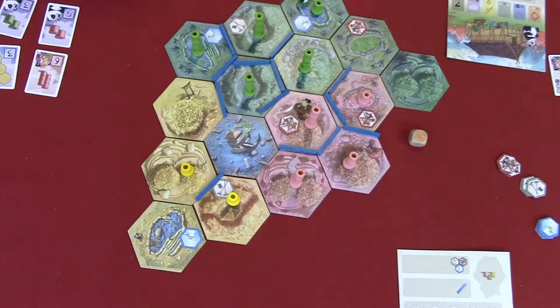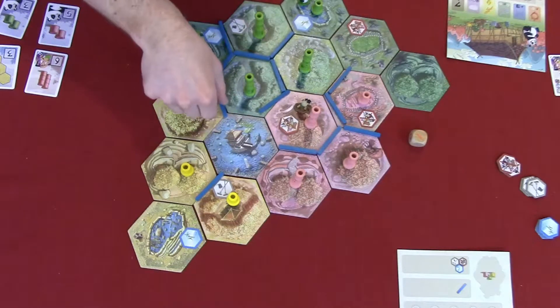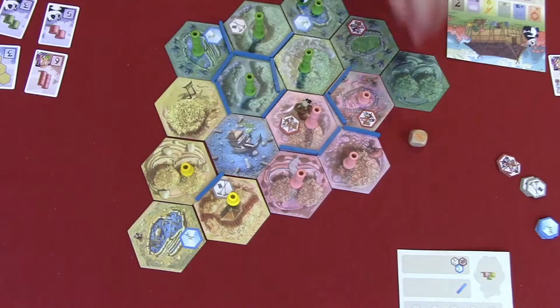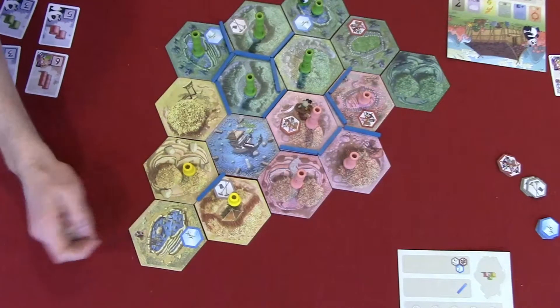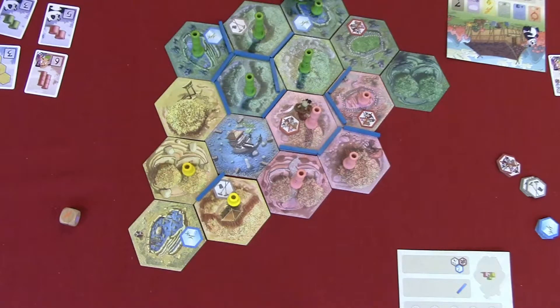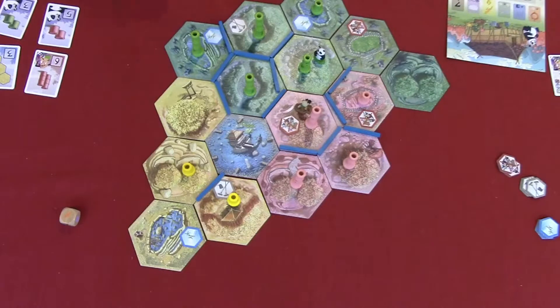Okay, so we have our game set up from where we last left off, and it is my turn because that's what I said in our previous video, so when we pick up, it's my turn. I'm just gonna scooch these — I really should have done this before we started, but oh well. So I'm gonna take the weather die, whether you like it or not. Lightning. Okay, so the panda can go anywhere and eat some bamboo, and I'm gonna move them right here and eat some bamboo. Oh, there's my card — I was like, where'd my card go?